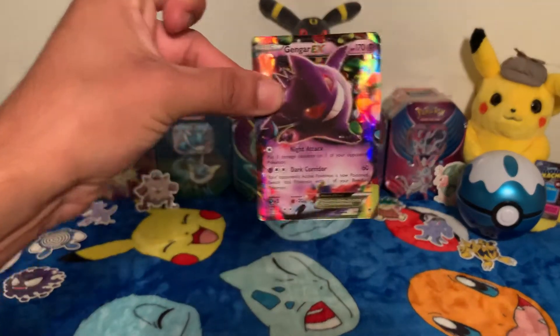I'm going to get into my next pack — I'm going to go with the X and Y Primal Clash. Here's the code card for you guys. We got a Professor Birch's Observation, a Lanturn, a Marshtomp, a Nosepass, a Spinda, a Horsea, a Skiddo, a Tangela, a Reverse Holo Slugma, and a Ludicolo. I don't even know if I said that right, but it's pretty cool — never pulled that before. That's the top card.